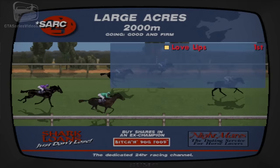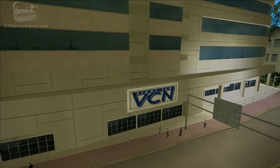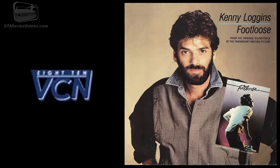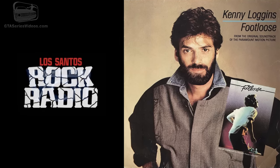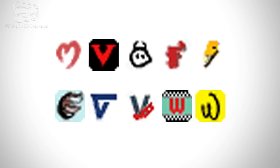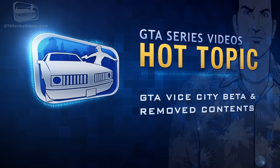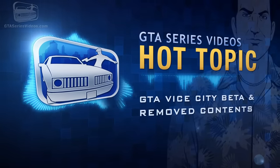A radio station called VCN — Vice City News — was cut, along with dialogue from Kenny Loggins, probably an on-air personality, given that Loggins later became the DJ for Los Santos Rock Radio in GTA 5. In the game files there are also icon graphics for each radio station, including VCN. Now, for cars and weapons: apparently in-game vehicles were originally meant to be counterparts of real-life ones.